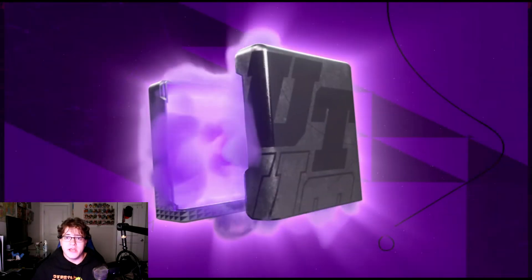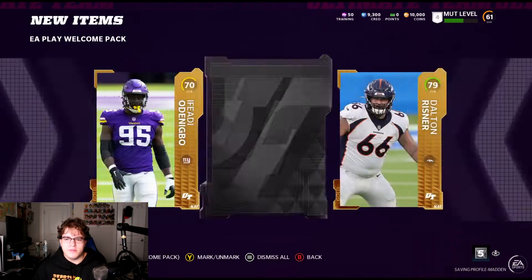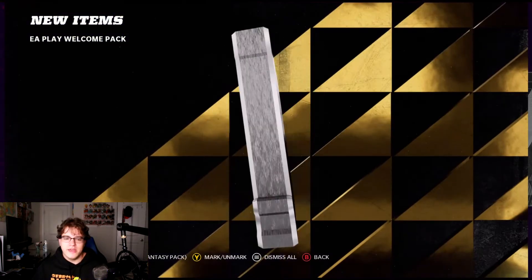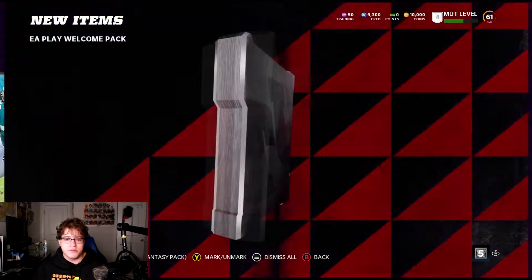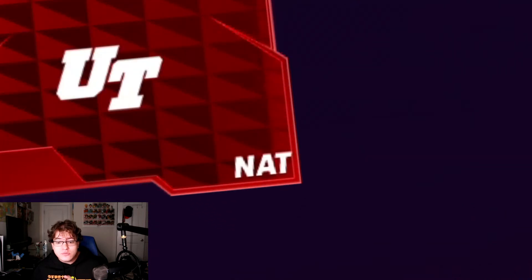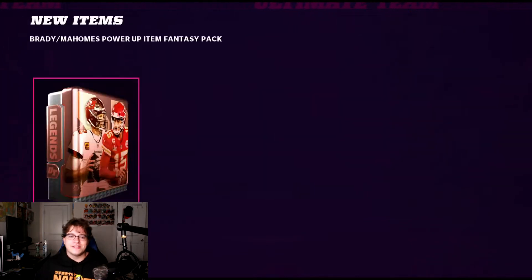The EA Play welcome pack — I haven't actually opened this up yet on console. It looks like it's probably just going to be a standard gold player pack. Actually, I do remember now — we did get this pack on console. We get two of them, and for some reason on PC you get an extra amount, which is pretty freaking dope. We pull an 86 overall Jason Sanders. What sucks is he's NAT — I'm really hurt by that.